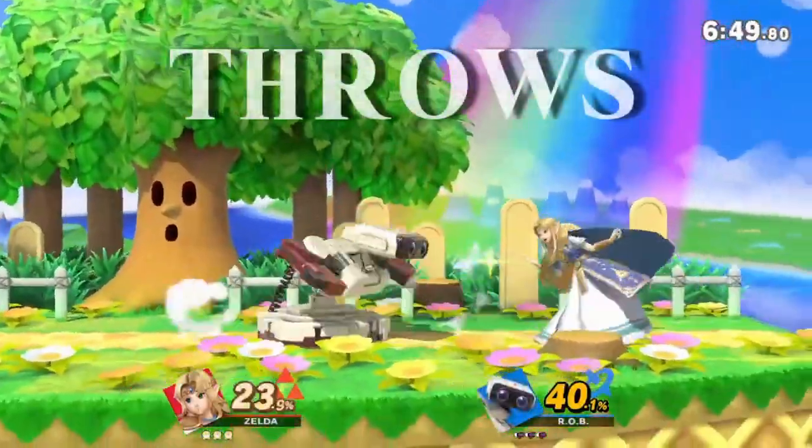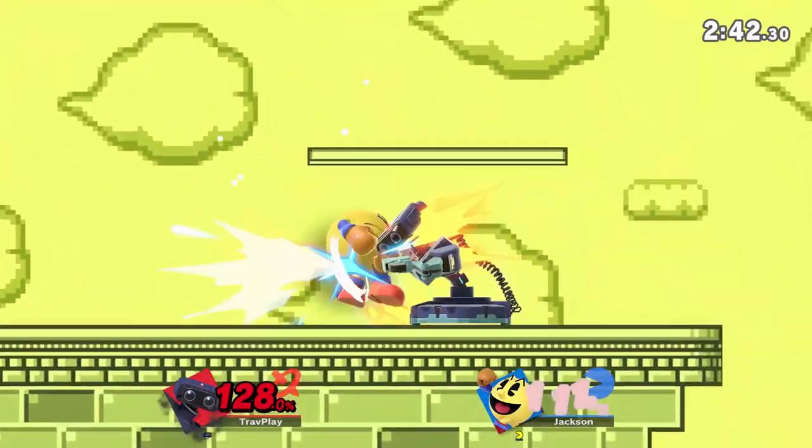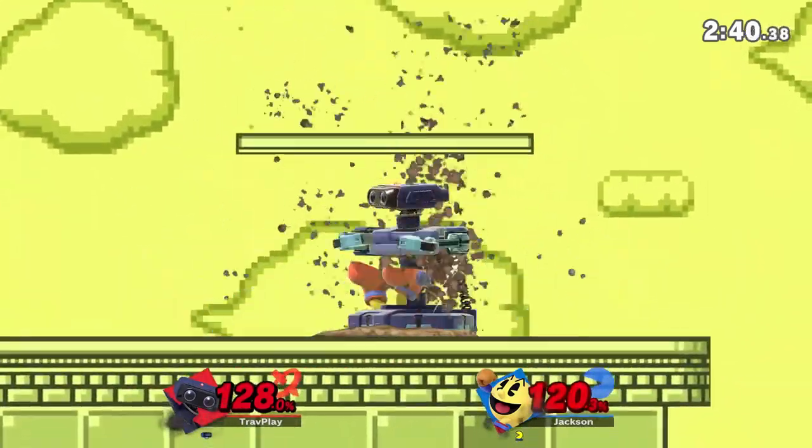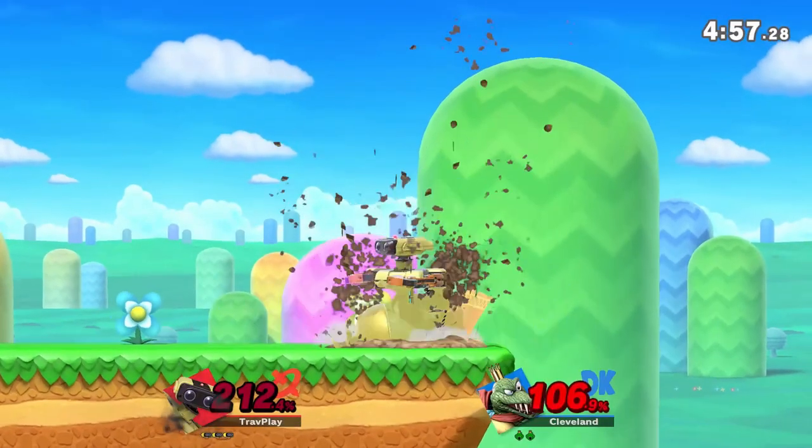Make sure to respect Rob's up and down throws. His up throw can kill around 160%, and his down throw buries you. If you don't mash out of it fast enough, he can hit you with a killing attack. But if you mash those buttons like a madman, then you can pop out before Rob can hit you.